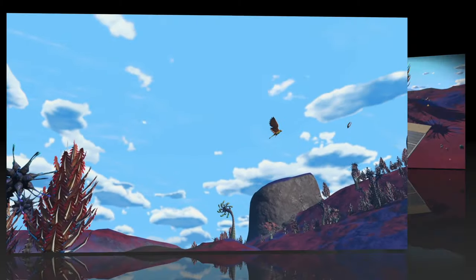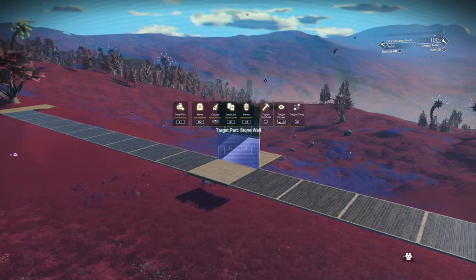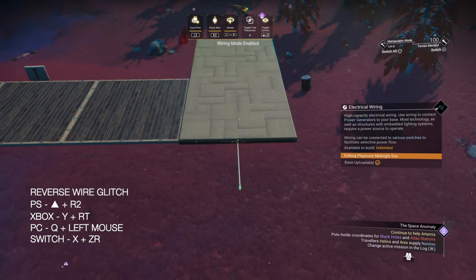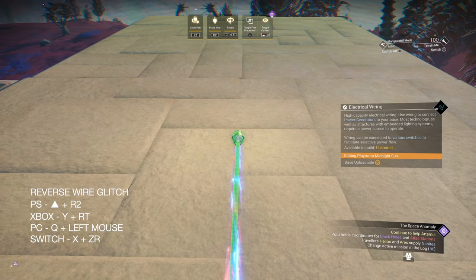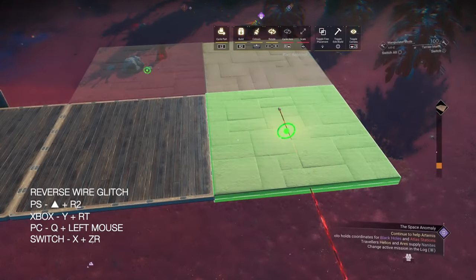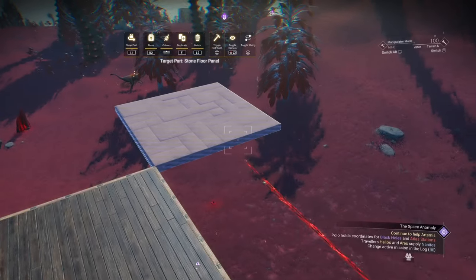I've got stone at either end and in the middle and 10 wooden panels in between. So let's start with the wire framework at the one end - all the console wire glitch buttons will pop up in the bottom left corner. We green state a flow panel, then hit wire and place at the same time. Carefully pull the wire to the centre of the other panel. Now you're free to delete the flow panel. Green state another flow panel, do the reverse wire glitch again, pull that wire to the other end of the angled wire. Now you're free to delete the angled wire.